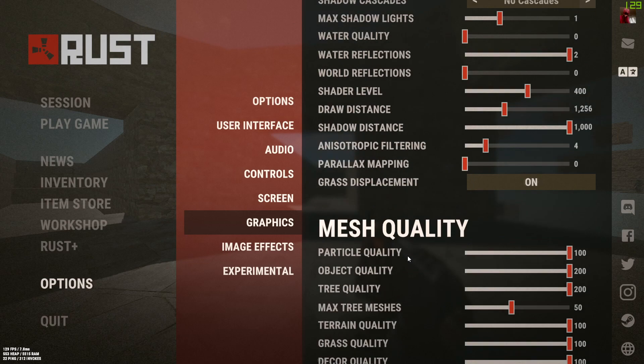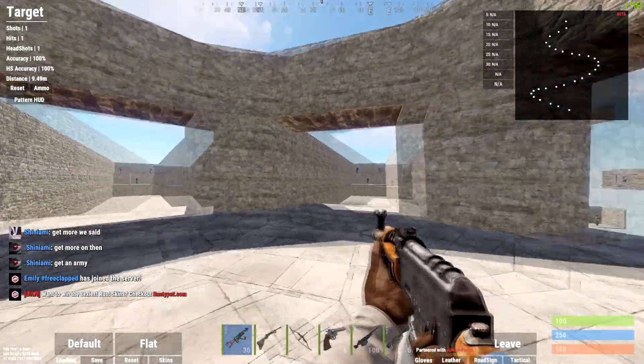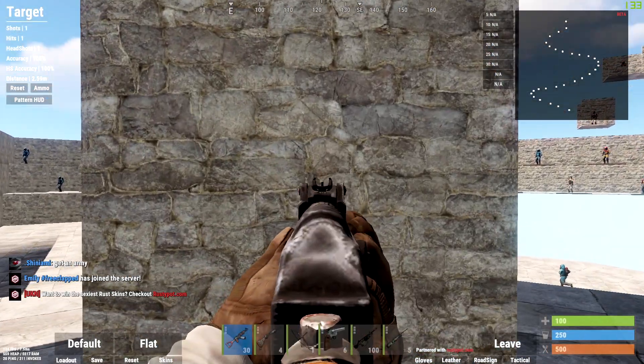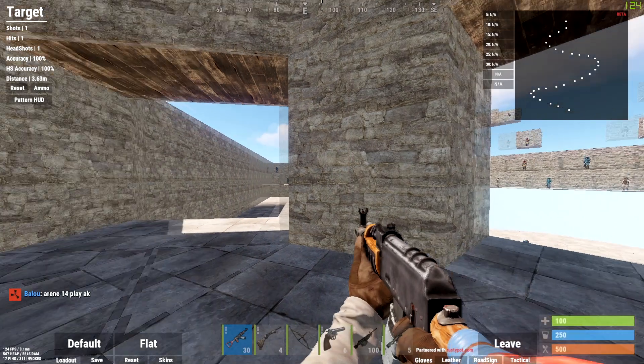Cross displacement doesn't affect anything so I just have that on. Mesh quality and particle quality — without your game looking completely awful, I'd turn these down to about 50. Object quality I'd have around 75 to 150.